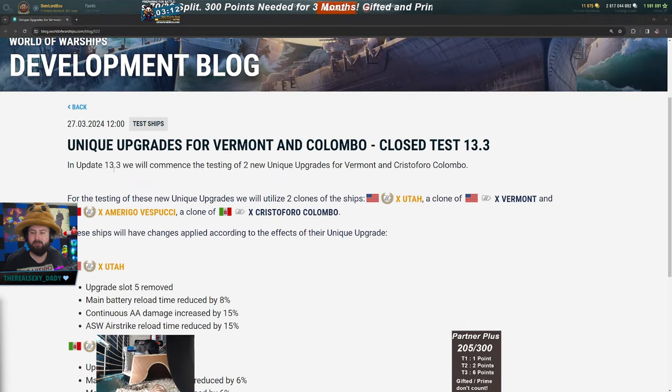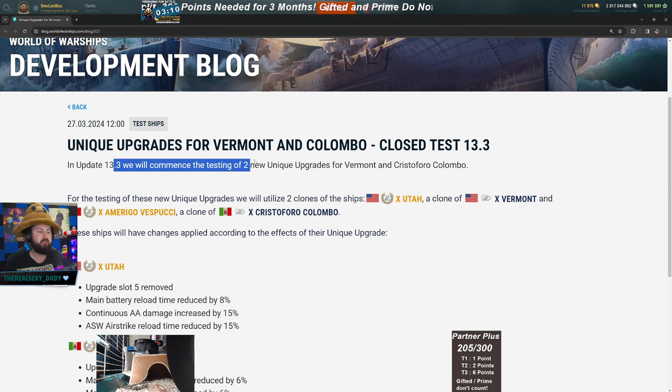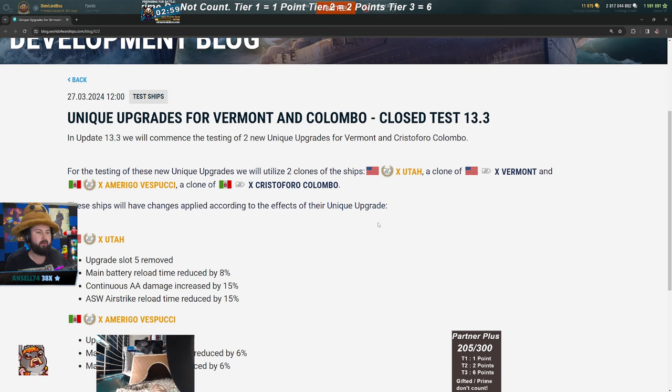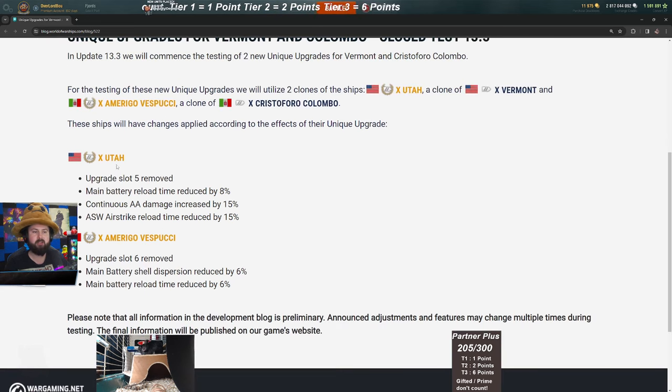In 13.3 they'll be commencing testing of the two new unique upgrades for the Vermont and the Colombo. The two test ships are going to be the Utah and the Vest of Belushi, a clone of Colombo. The slots are going to be removed from those ships due to these being where the upgrades will go — slot five for the Vermont and slot six for the Colombo.